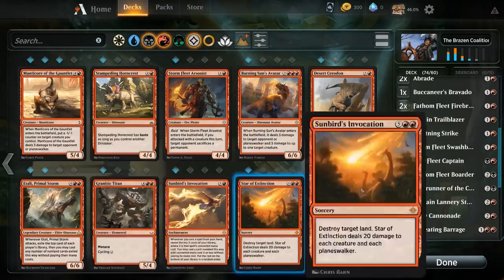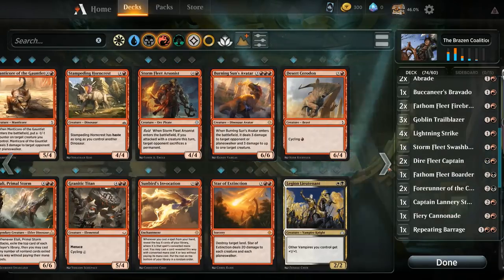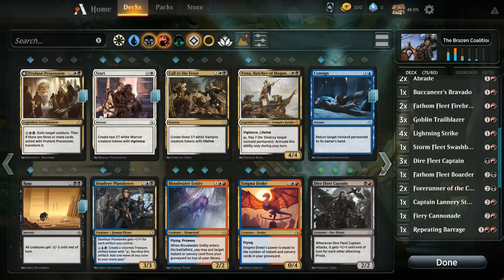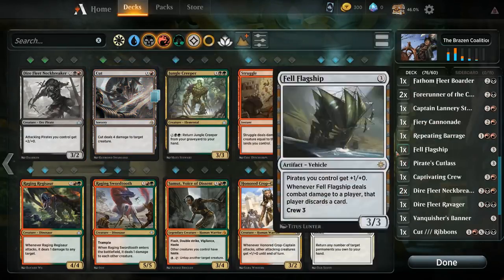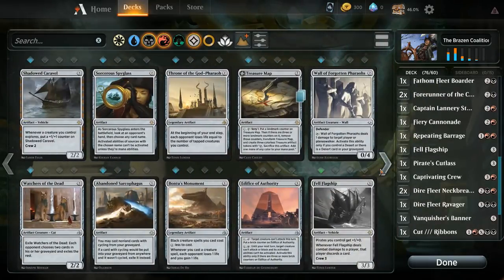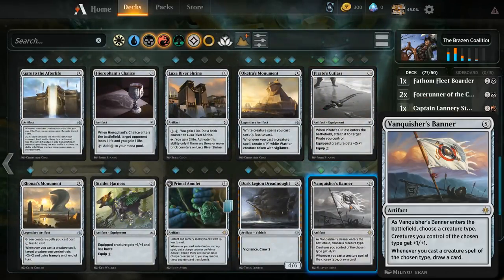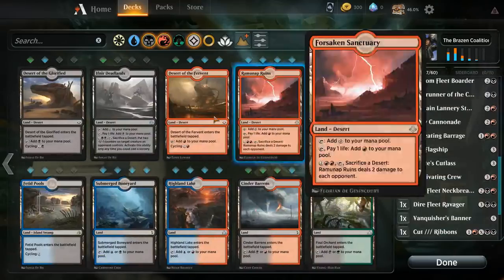We are playing one copy of Lannery Storm — she's already in the deck, I think it's part of the starter deck. Let's see if we have any uncommons. Could add another captain, actually not a great card but we'll see. We've got a Cut to Ribbons, that's something I could add. Some more Ramina Ruins, Fel Flagship is interesting. Treasure Map is pretty thematic but not really for this deck. Could add another Pirate Scutlass, already have the banner. Those are the payoff cards for being a pirate deck, besides some of the pirates themselves.